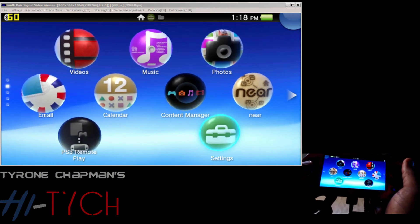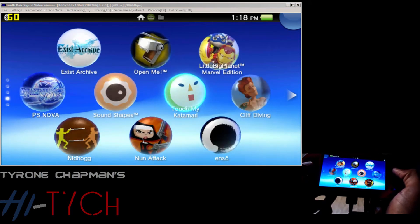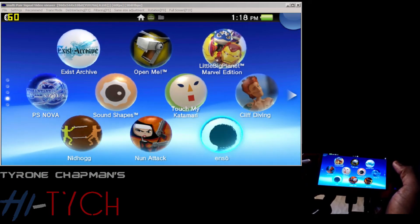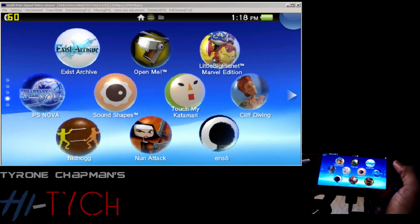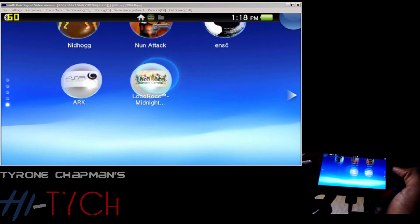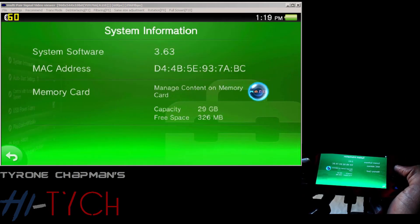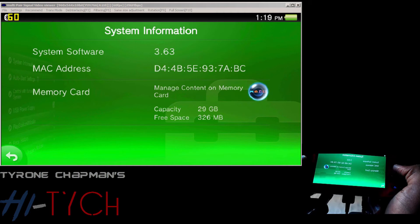Hey guys. I updated my PSP Vita when it was on 3.60 with this PSP bubble called Enso — the permanent custom firmware for HENkaku. Now let me show you something before I get into this. Let me go to system information. 3.63. That means I cannot run or install HENkaku Enso.